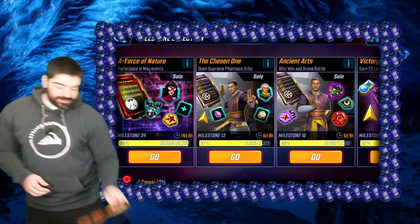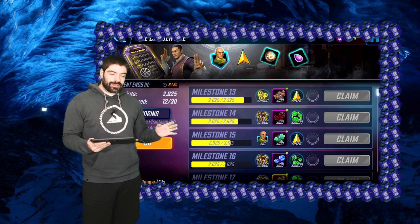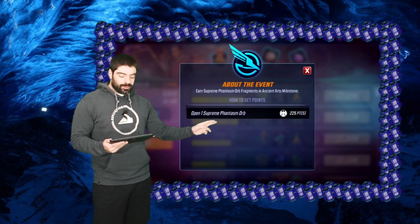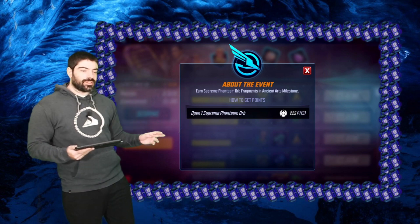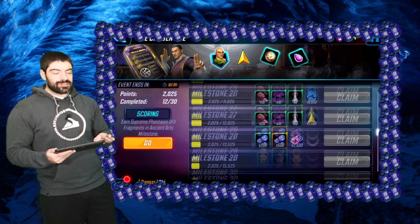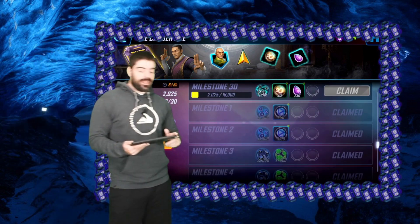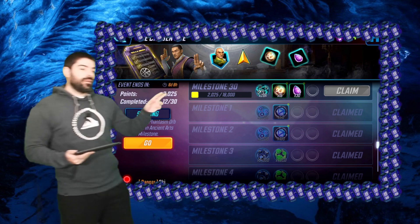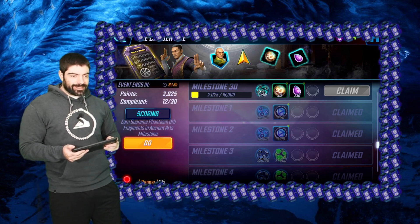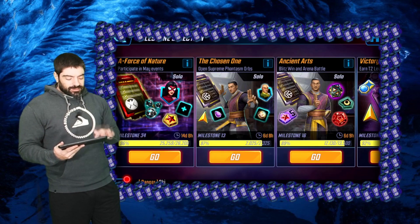Let's take a look at these events. The first one, the Chosen One, works by opening orbs — every time you open one of these supreme orbs you get points and you'll be able to complete these milestones. The total required to complete these milestones is 80 orbs, and we'll see that it's not possible to finish as a free-to-play player, but there is some additional information to consider.